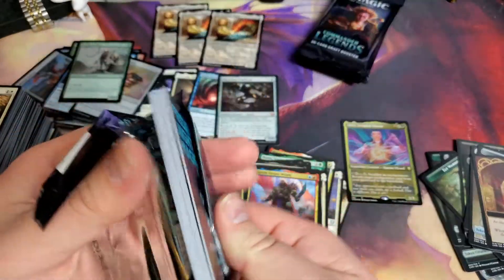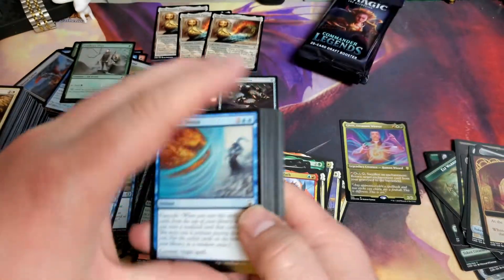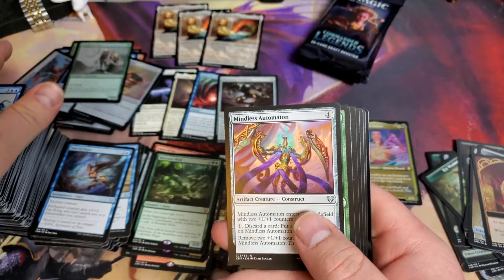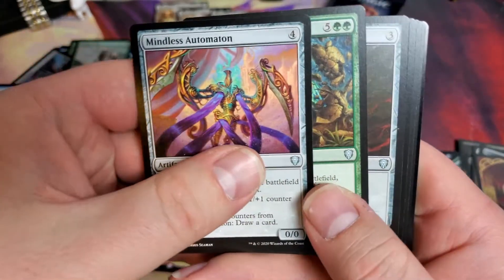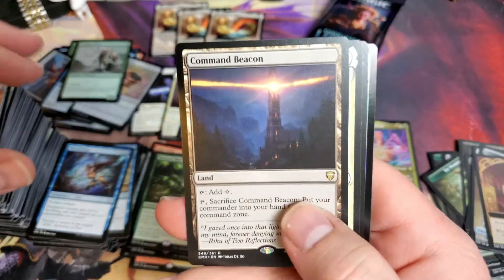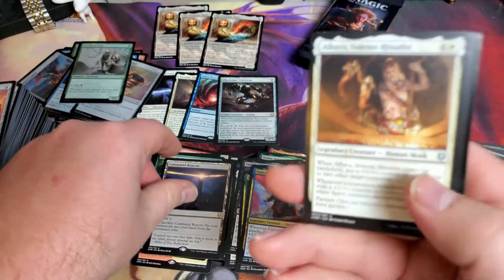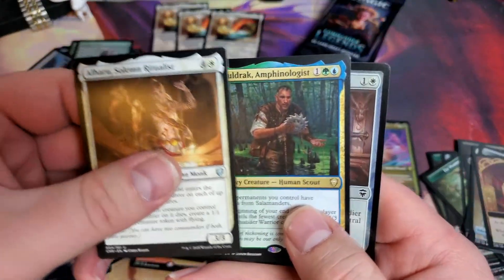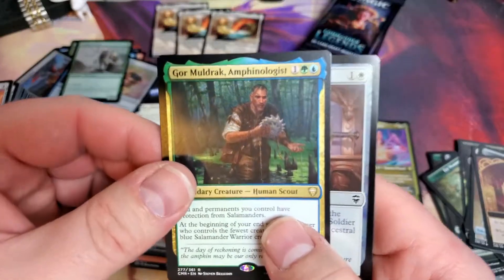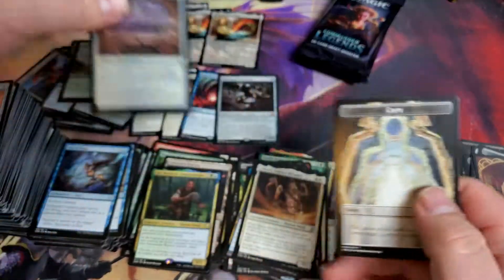Arkane Weaver is the most common etched foil - I always see that guy being pulled the most for etched foils in all the Commander Legends videos I've watched. Command Beacon - beautiful card, awesome. And Alhura and Gore Muldrak. Ancestral Blade Foil.